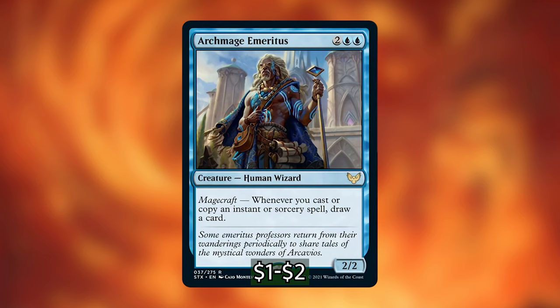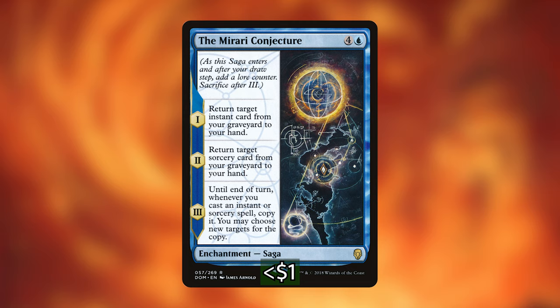The next card I'm adding is the Saga, Mirari Conjecture. It has three abilities. The first lore chapter, which triggers when it enters the battlefield, lets you return a target instant card from your graveyard to your hand. On the beginning of your next turn, you return a sorcery card from your graveyard to your hand. And the final lore chapter, on the second turn after you play it, is: until end of turn, whenever you cast an instant or sorcery spell, copy it and you may choose new targets for the copy. This works very well with our commander — it returns expended instants and sorceries and on that third chapter doubles the spells we cast, which is super powerful.